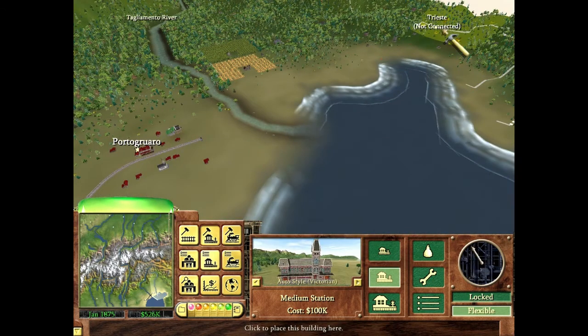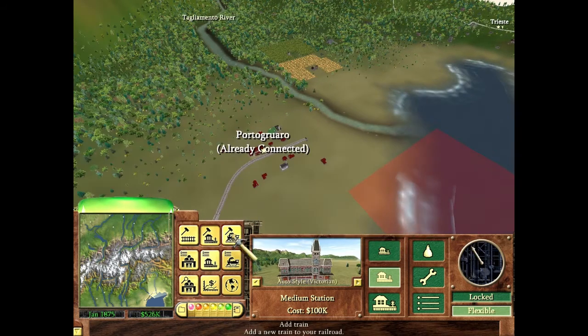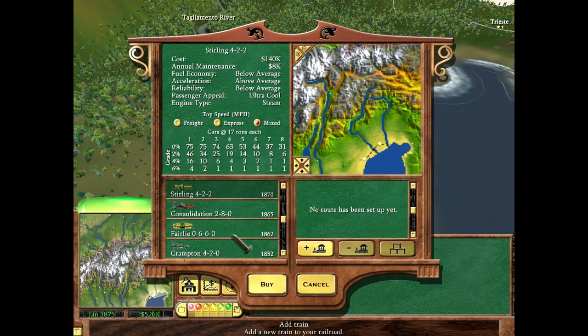I want to get to Trieste as soon as possible, but I feel like there's not going to be a lot of money coming in right away, especially at the very beginning of this level. I haven't played this in years so I'm going off of memory and general knowledge of how this works.